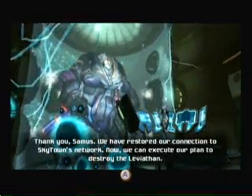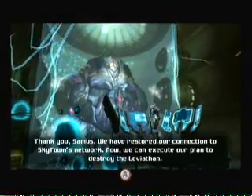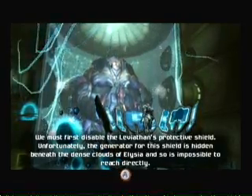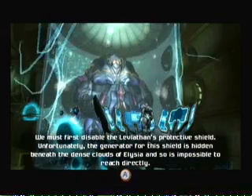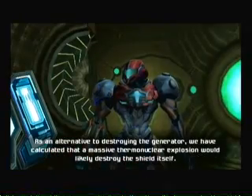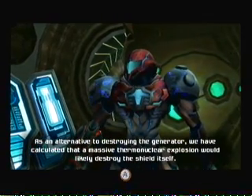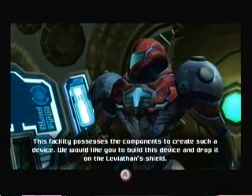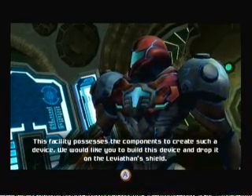Thank you Samus. We have restored our connection to Skytown's network. Now we can execute our plan to destroy the Leviathan. We must first disable the Leviathan's protected shield. Unfortunately, the generator for this shield is hidden beneath the dense clouds of Elysia and is impossible to reach directly. As an alternative to destroying the generator, we have calculated that a massive thermonuclear explosion would likely destroy the shield itself. This facility possesses the components to create such a device — we would like you to build this device and drop it on the Leviathan's shield.